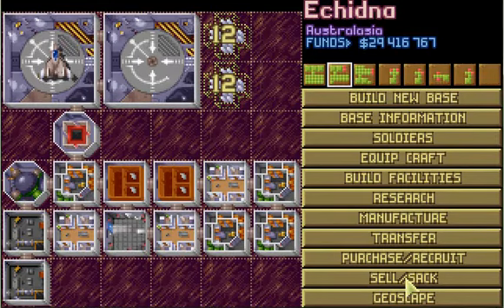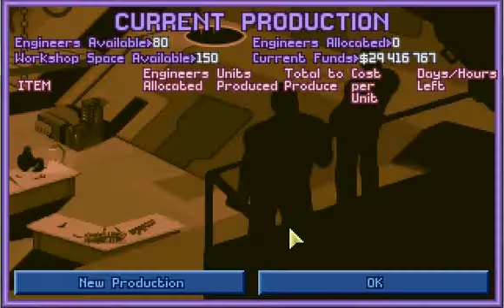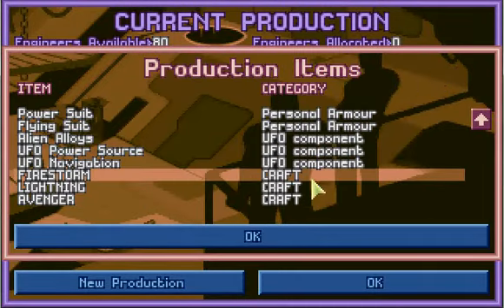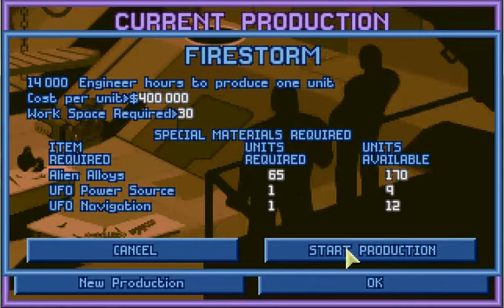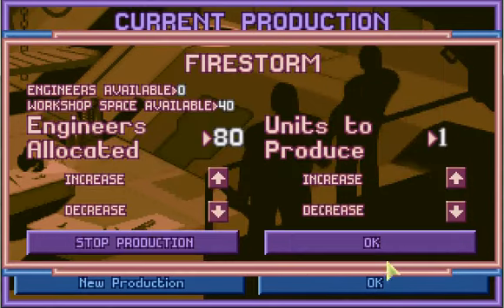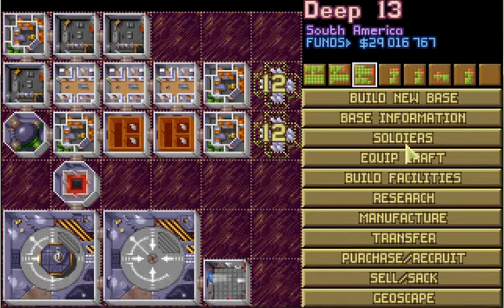Transfer Avenger 2. Is there anything else I need to do? Let's go ahead and manufacture a Firestorm so I at least have one. Seven days and only $400,000 to produce it. Not too bad.